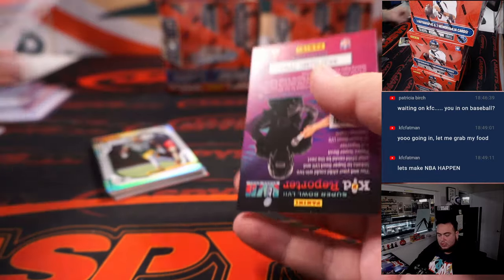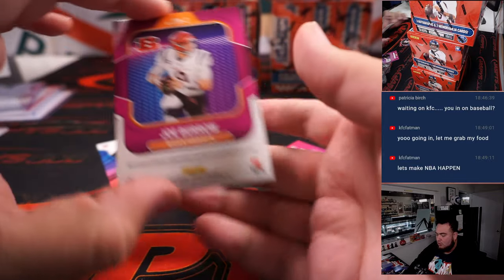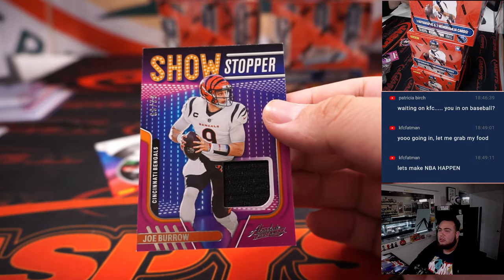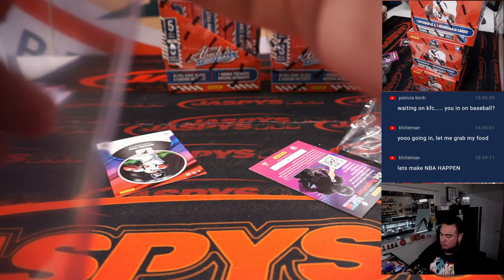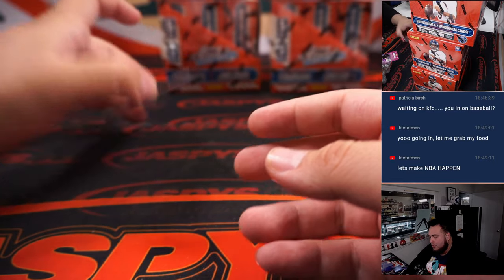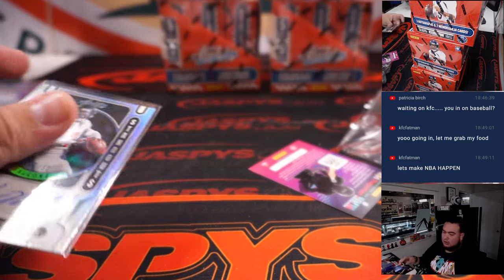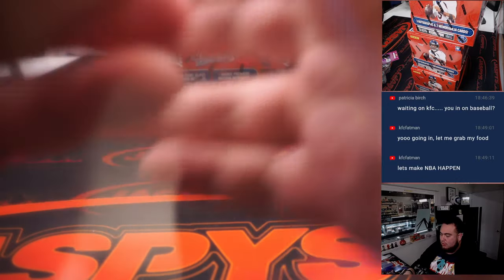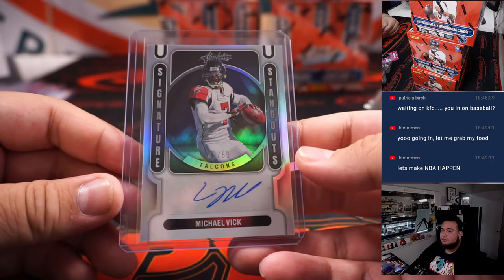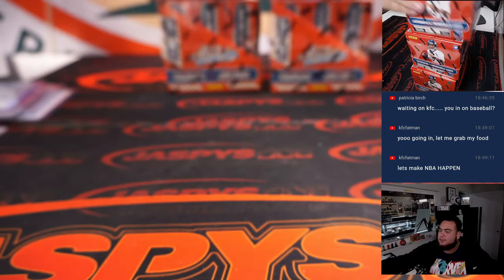Chiefs card to 75. Joe Burrow Relic. How about this for Brody — Showstoppers, Michael Vick, 42 out of 50. ETL going to Brody. Alright, first box done, still got five remaining.